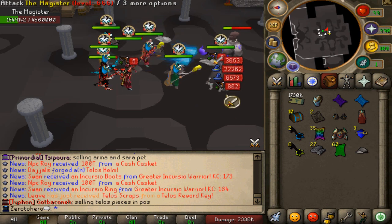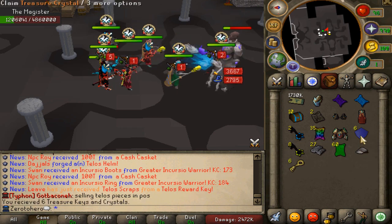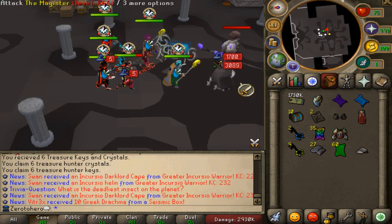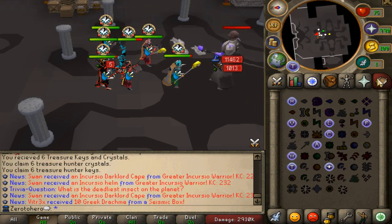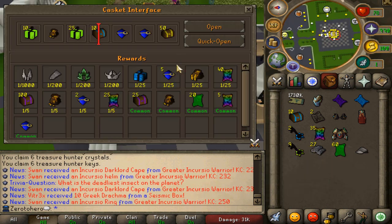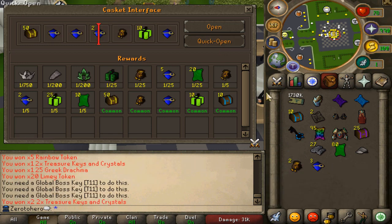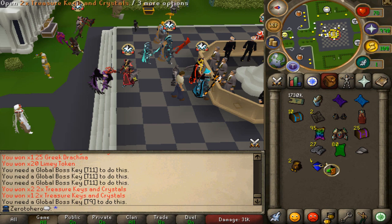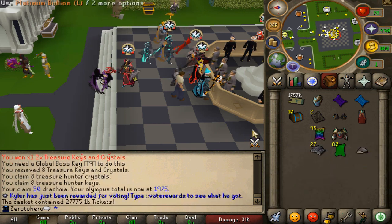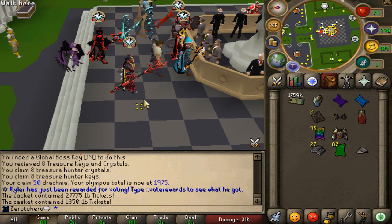We've got 10 more keys to open ladies and gentlemen — 11 in total. I'm hoping to get a little bit more treasure keys because I really do enjoy opening them. We're gonna go to the home area before the next kill. You can literally do this all day long, you can farm so much from it — it's actually so op. Back to back kills, let's eat it. 50 Greek drachma, cash, cash, cash — love it.